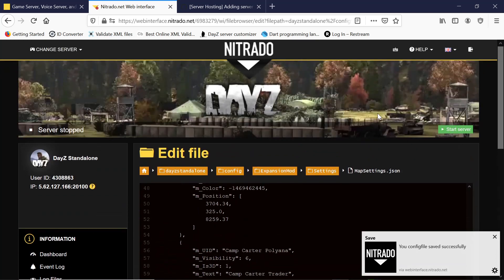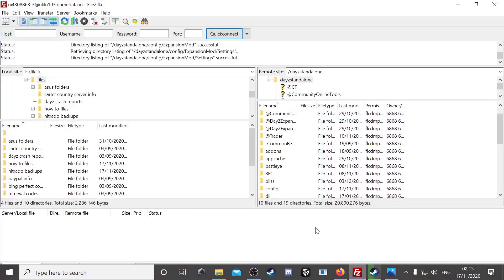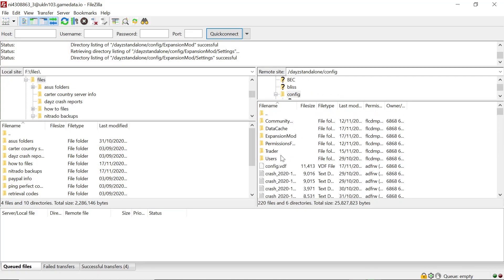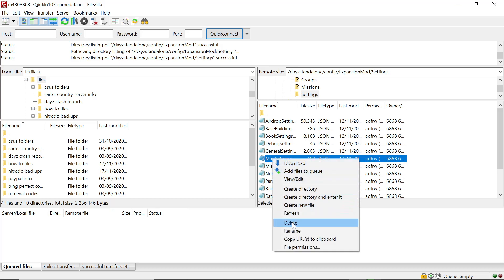Start your server and it would work - your markers will be there. Or we can do it through FileZilla, which is far better. Go back up, go into your Config folder again, back down to your Expansion mod, Settings, and then there's our map_settings.json. Highlight that and delete it.